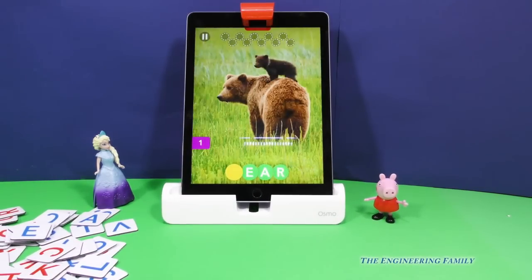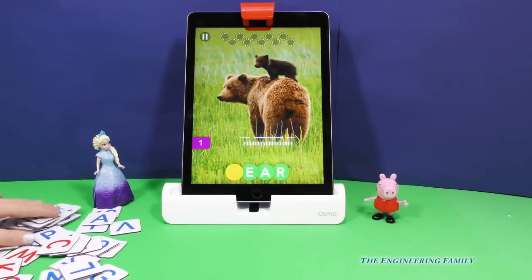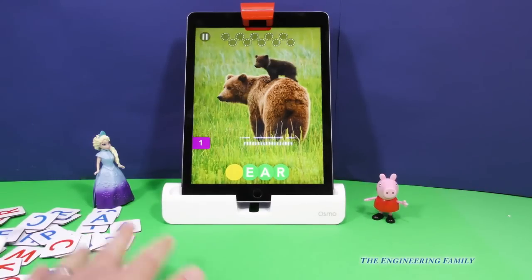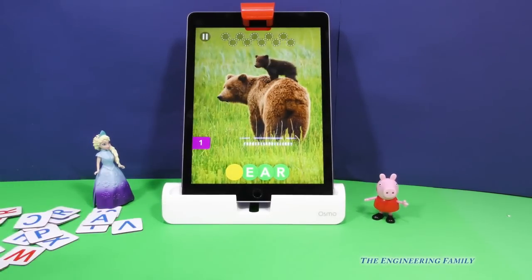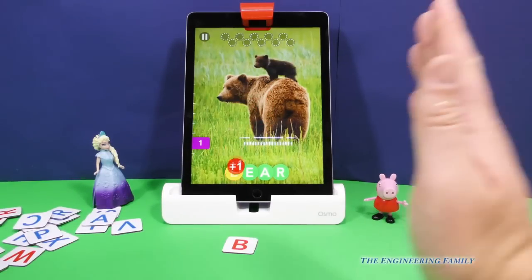One. Oh, what's that one right there? B for ba ba bear, ba ba bear. So you've got to find the B? Yep. I think it's hiding from you. Are you going to be able to find the B? Let's see if we can find it. Oh, there it is. You found it. Alright, so let's put the B down. Bear, high five!